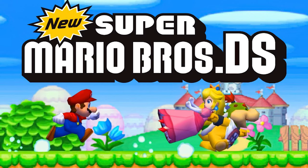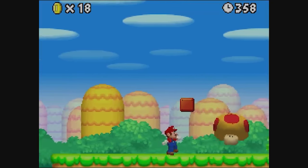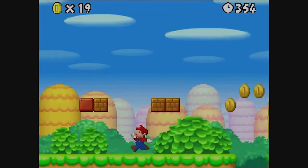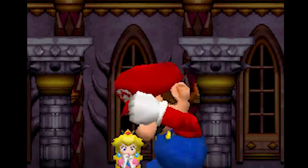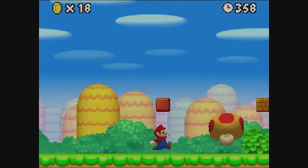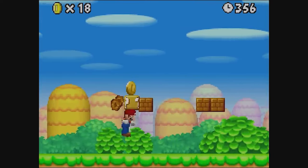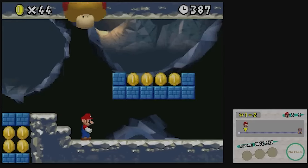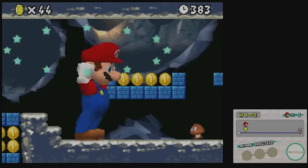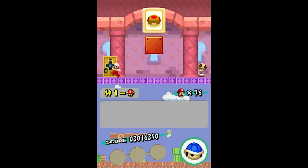Nintendo would eventually return the series to its 2D platforming roots with the release of New Super Mario Bros. for the dual-screen system, where all three of the bugs I want to look at revolve around the Mega Mushroom. Starting with the method you can use to store it — this is done by hitting the block it's contained within in World 1-1, then jumping Mario at this question mark block, collecting it at the exact same frame his head hits it. This will trick the game into thinking that you can't power up into Mega Form under the solid object, letting you then use it really wherever you please. You can also just get one from the orange toad houses, so whichever method you prefer doesn't really matter.